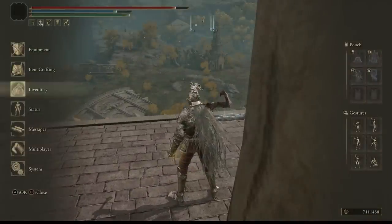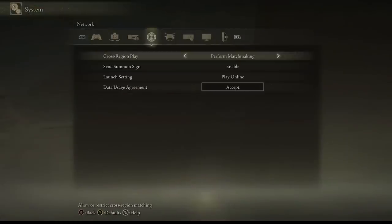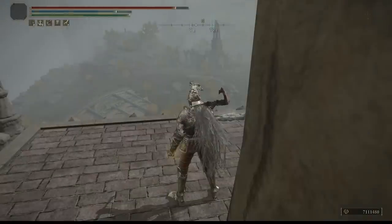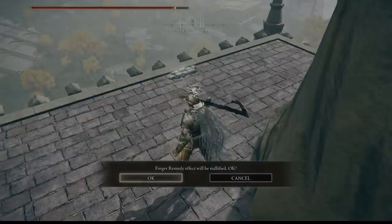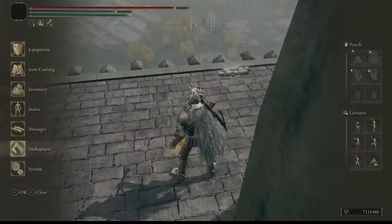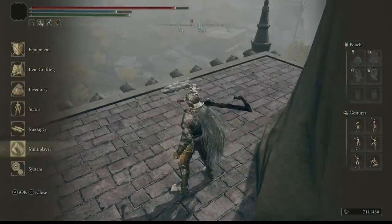From here, pull up your multiplayer features. Make sure you have 'Perform Matchmaking' and 'Send Summon Signs' enabled — those are two additional requirements to optimize this rune farming. Then go to multiplayer, choose the 'Furlcalling Finger Remedy,' and enable it. After that, go back to multiplayer and select 'Lure Invaders.'